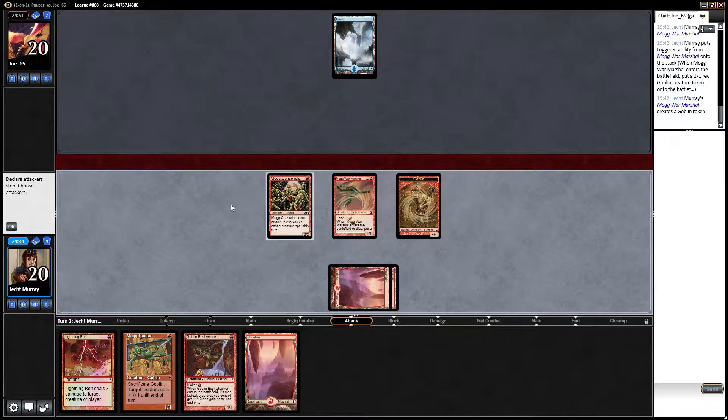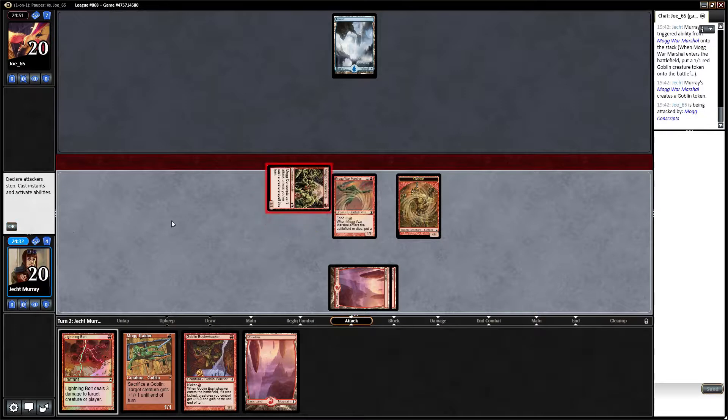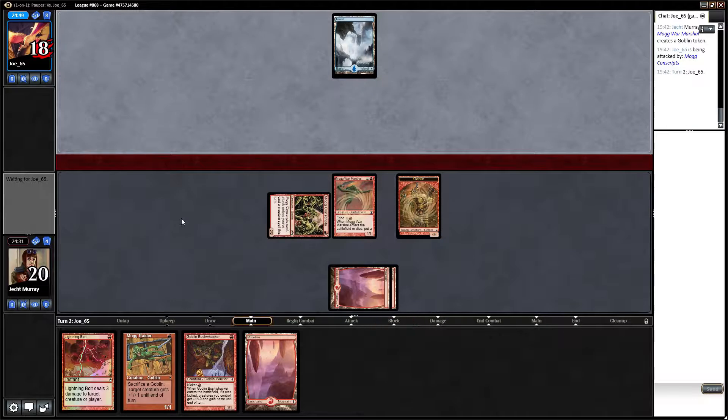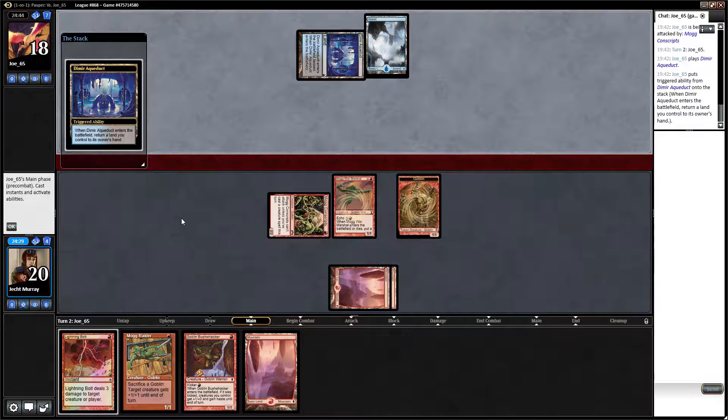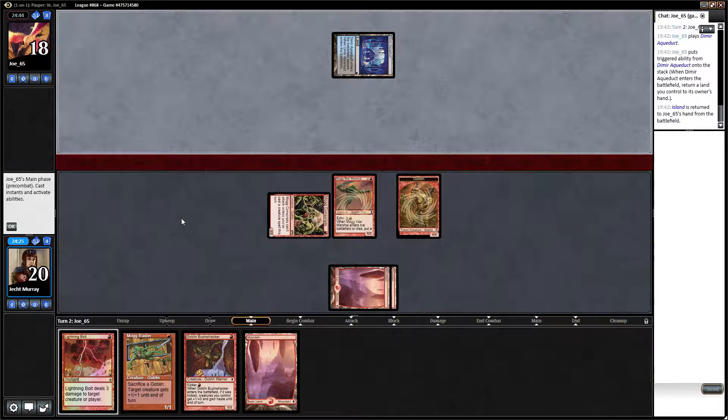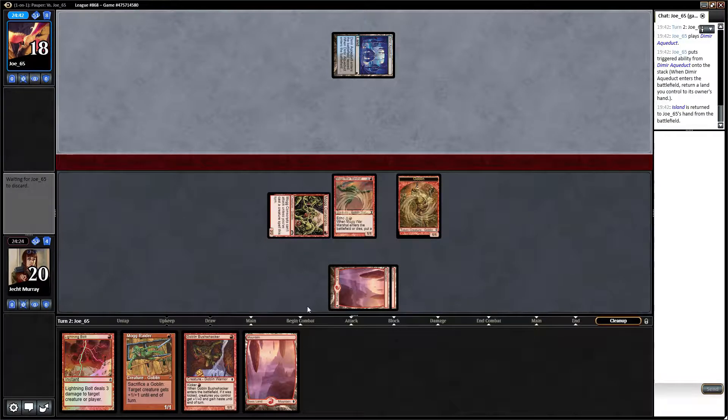So basic island still could be Drakes. It could be most decks in Pauper, to be fair. Blue is definitely the best color — it has most of the best cards. Looks like blue-black control though. It could still be some other sort of semi-fringe strategy, like a blue-black version of the reanimator deck I played last week.